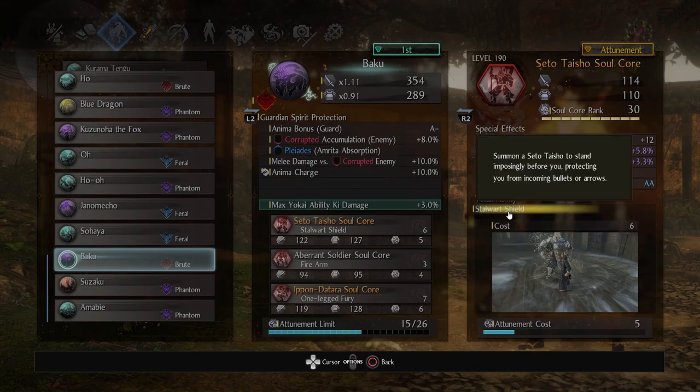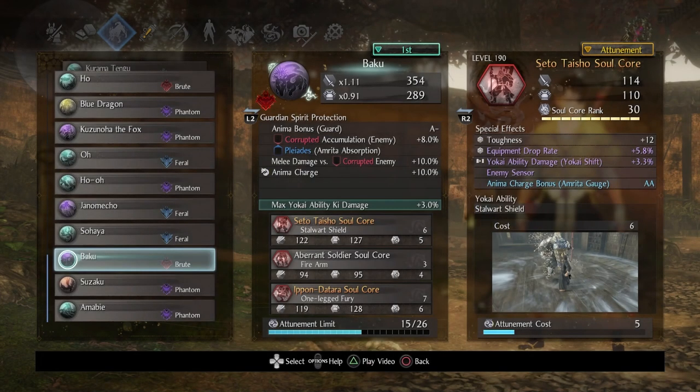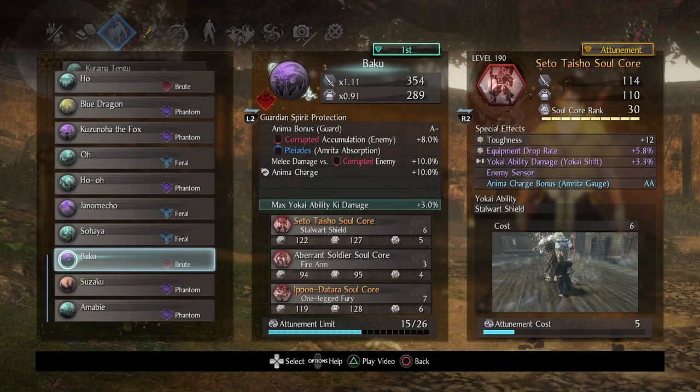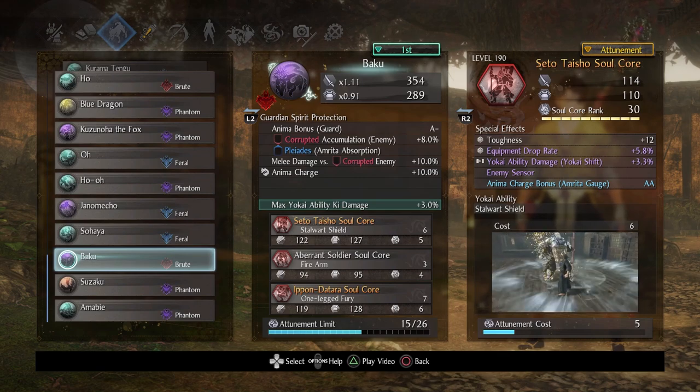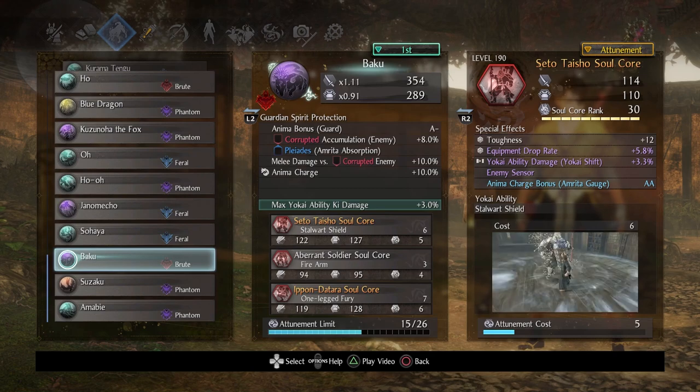This soul core and specifically the yokai ability are quite interesting. It says it summons Seto Taisho to stand imposingly before you, protecting you from incoming bullets or arrows. Even with the video it's like 'what about the bullets and arrows?' — but I'm here to show you that it actually functions more than just dealing with projectiles. It can straight-up body block, and it can block certain attacks. I was surprised at what it can block, so definitely not something to underestimate.